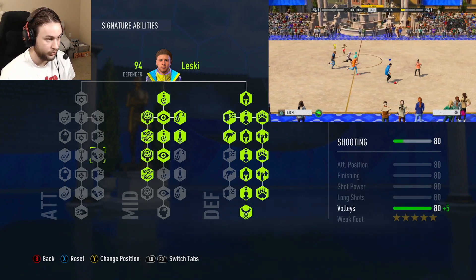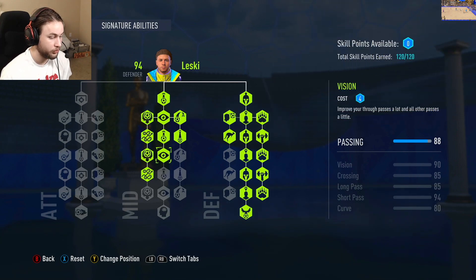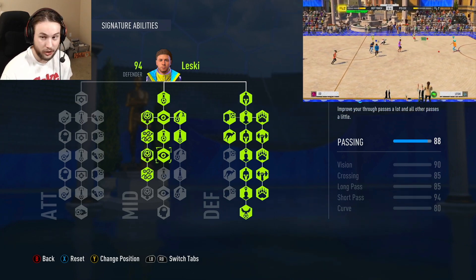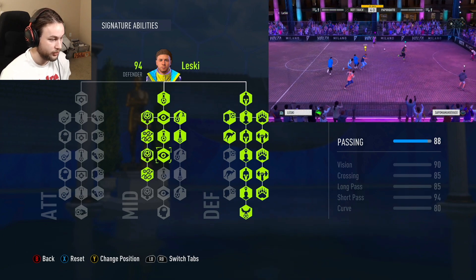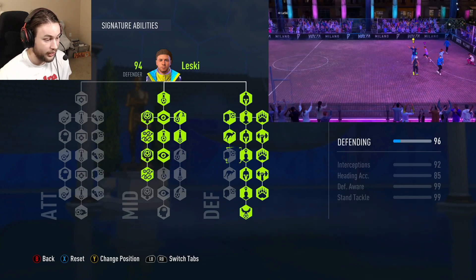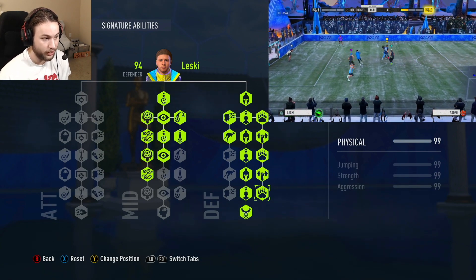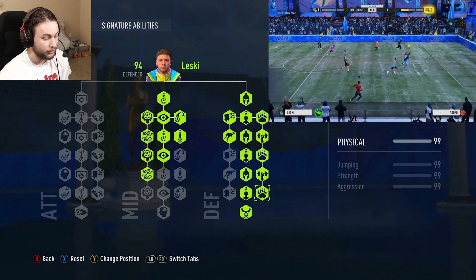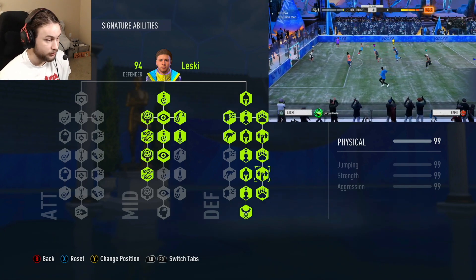For this defender build, I felt it was more necessary to increase the dribbling and passing attributes rather than shooting, because you'll find yourself staying in the back a lot trying to prevent counter attacks. Having better passing attributes once you steal the ball lets you look for attackers and midfielders, playing lofted passes over the top. Increasing dribbling is very important in Volta no matter what build you use. So increasing the midfielder section was more important than the shooting section for a defender build.